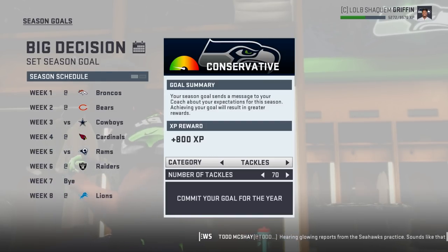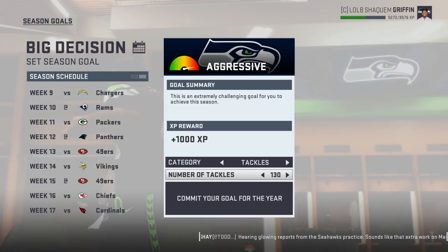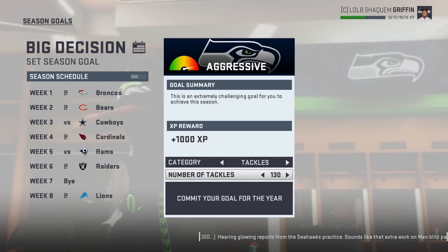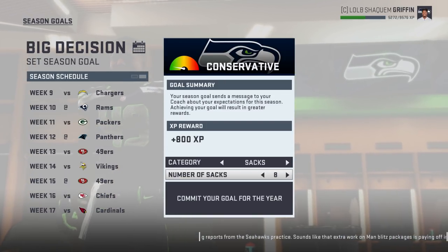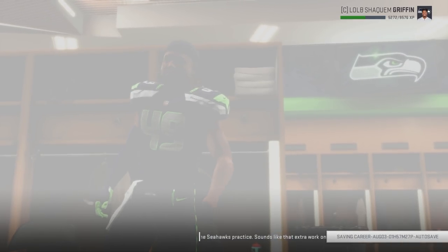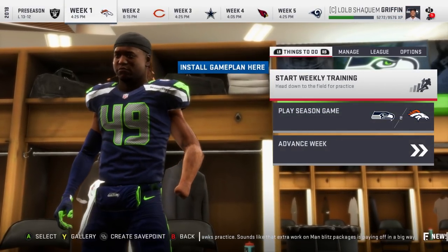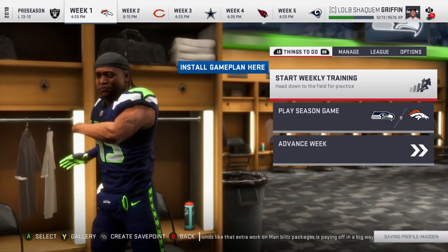Here are options for our season goal. We could do tackles — we could do 70, 100, or 130. I don't think those will make sense since we're doing six minute quarters. And then if we go over to sacks, the lowest is eight, then it's 10, then it's 12. So I guess we're just going to go with 70 tackles, even though I don't think I'd get any of those. But our first game is going to be against the Denver Broncos, so let's hop right in.